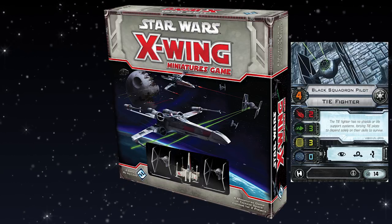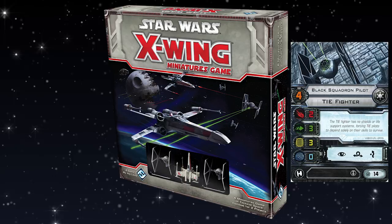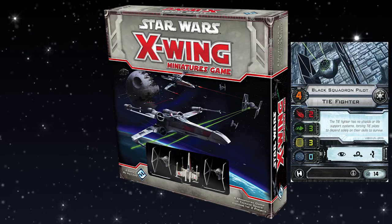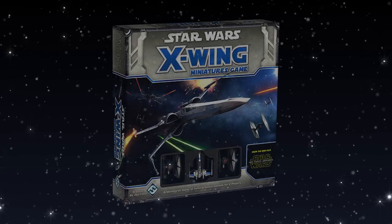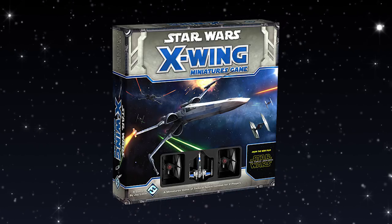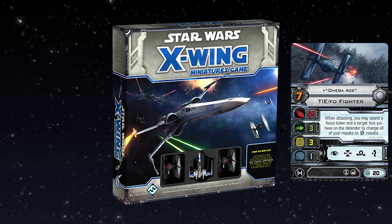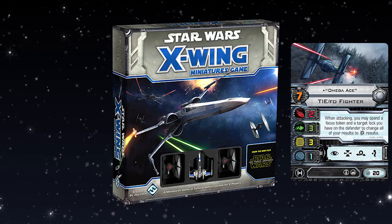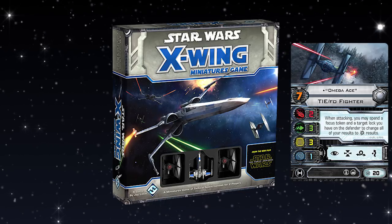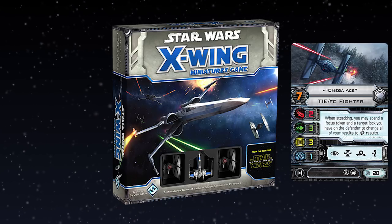You also get the Black Squadron Pilot as a 12-point ship in this pack. If you want to look at building a Crack Swarm one day, this is the foundation of that. Now, the Black Squadron Pilot comes in every TIE Fighter pack. The great thing about the core set is you also get all the range rulers and a damage deck. If we look at the Force Awakens core set, you get a bunch of different generic TIE FO Fighters. They're okay, but I still err on the side of the original TIE Fighter. But you do get the nice little pilot Omega Ace, who has really fun build-arounds. It's a great basic pilot ability that's fun to try and build towards.